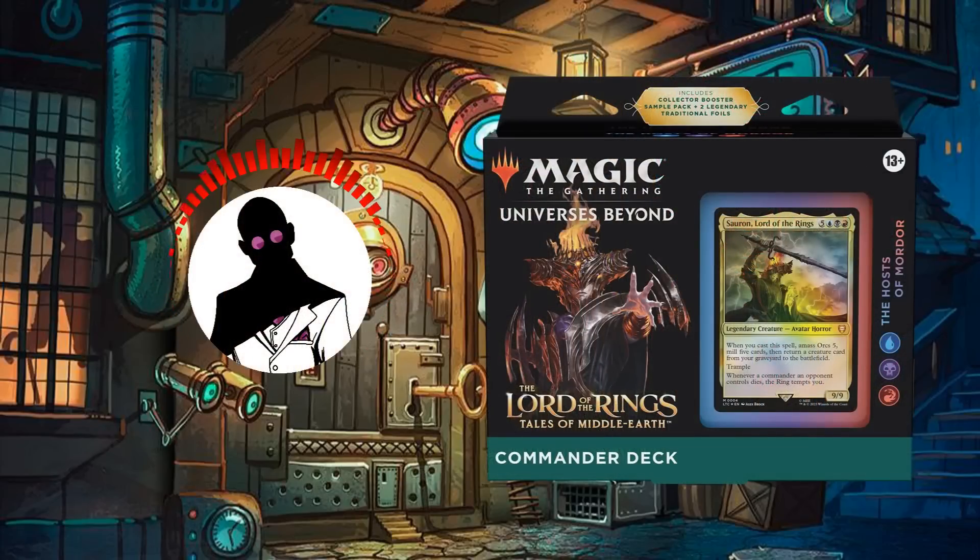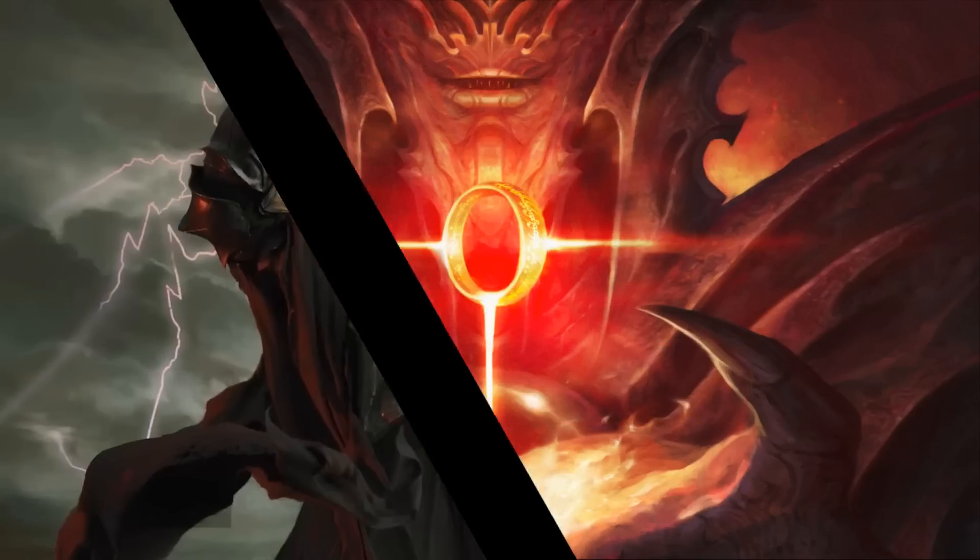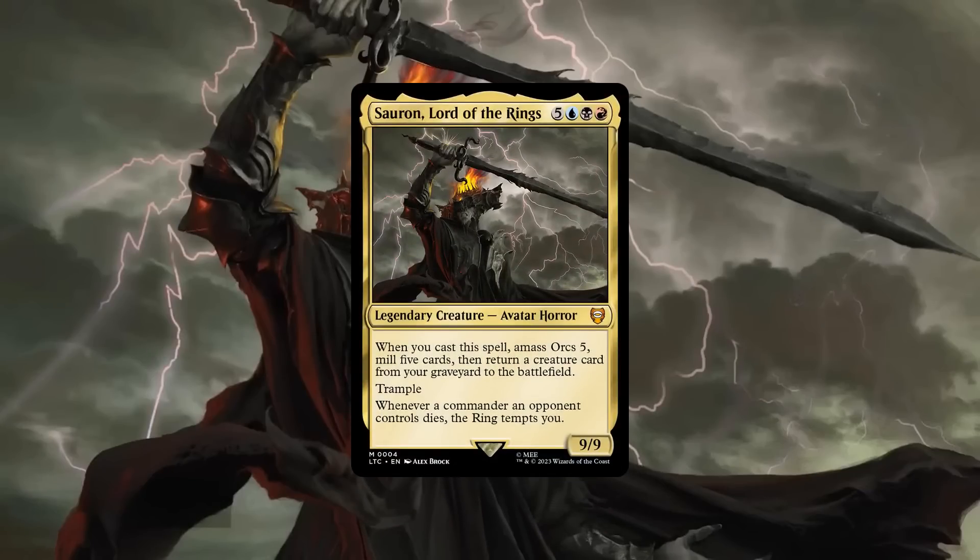So with that out of the way, let's start by taking a look at the commander and playstyle. Sauron Lord of the Rings is a 9/9 avatar horror with trample that costs 5 and Grixis and has the following abilities. Firstly, whenever we cast him, we amass 5 orcs, mill 5 cards, and return a creature card from our graveyard to the battlefield. And secondly, whenever a commander an opponent controls dies, the ring tempts us.